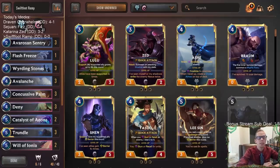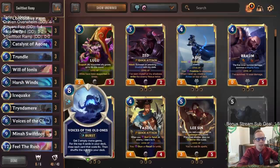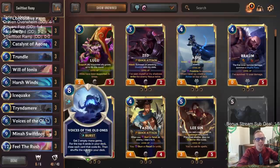Welcome everybody in Twitch chat and on YouTube for some Swift Foot Ramp - it's going to be our last deck of the day. We're going big here, go big or go home. We have 14 cards that cost eight plus mana in our deck, that's a lot - that's almost 40% of our deck.